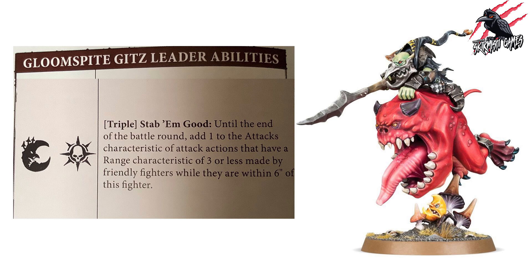This is a really great ability to kick things off with, and it gives you a strong idea of how much the leader empowers all the fighters around him. As long as they're within six inches, that's going to give them some extra attacks — adding one to the Attacks characteristic for attack actions with a range of three or less, until the end of the battle round, covering both attack actions during the activation.